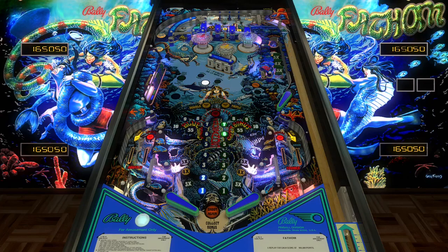Today we are playing a Fathom mod by Redbone. This uses a lot of different colors — you can see that here. Look at the pop bumper caps, see how they're switching colors. There's a lot of lighting around the slingshots, sort of this accent lighting, and it kind of looks like an underwater city almost.